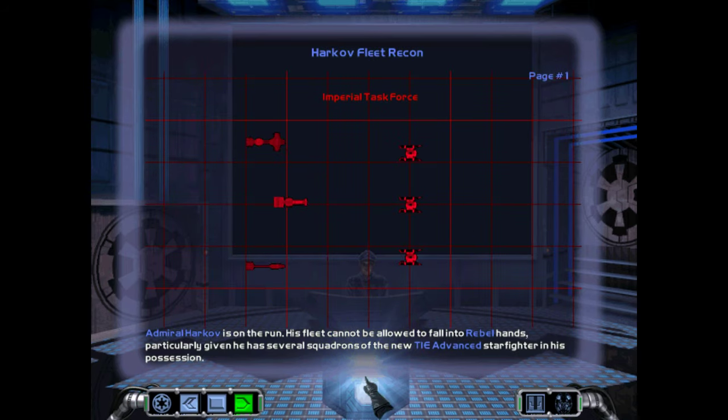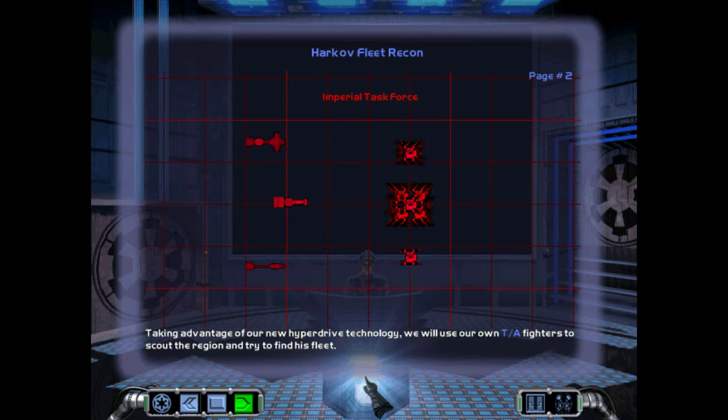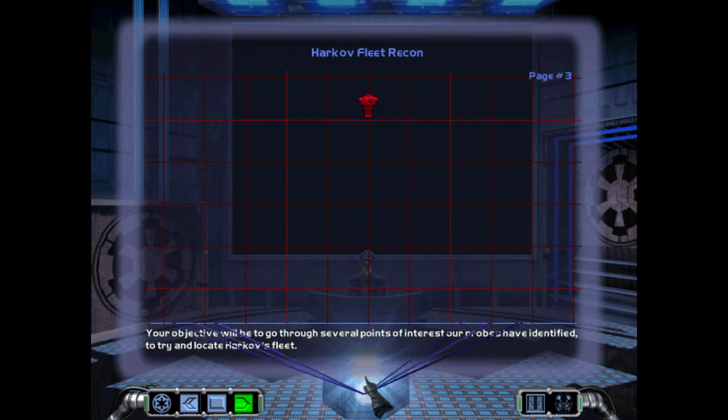Admiral Harkov is on the run. His fleet cannot be allowed to fall into rebel hands, particularly given he has several squadrons of the new TIE Advanced Starfighter in his possession. Taking advantage of our new hyperdrive technology, we will use our own TIE Advanced fighters to scout the region and try to find his fleet. Your objective will be to go through several points of interest our probes have identified to try and locate Harkov's fleet.